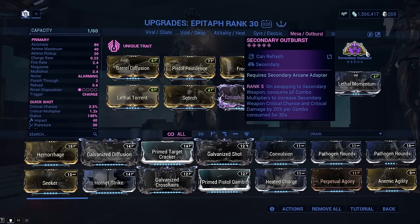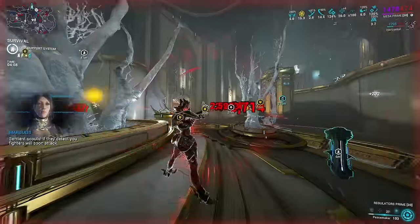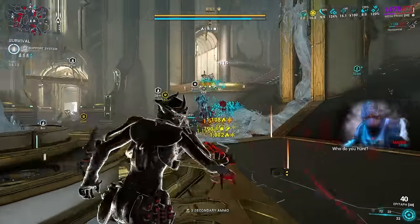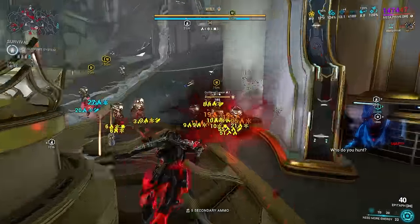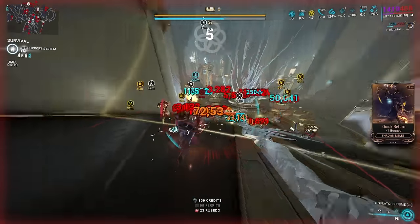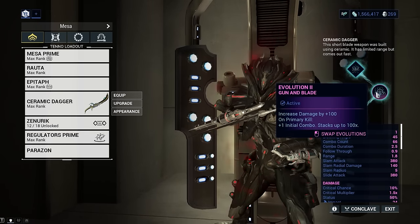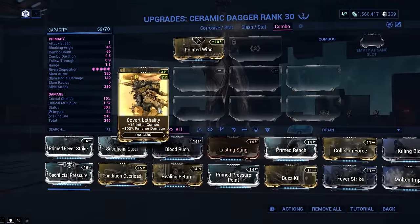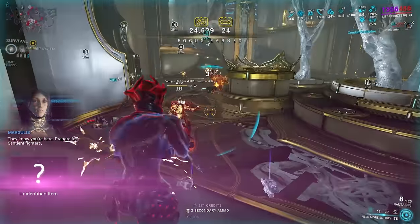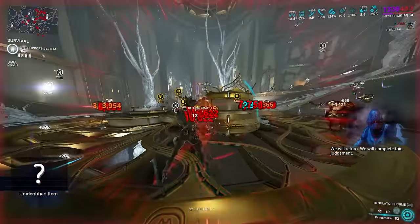Secondary outburst requires a little more effort. Consuming all combo to provide an at-max 240% CC buff and a critical damage buff as well, we need to find a way to consistently upkeep our combo without having to melee every 30 seconds — because it's a Mesa build, we don't do that here. Ceramic Dagger and Carden with its initial combo evolutions combined with mods giving the same solved this almost perfectly. A complete stack of gun and blade at 100, paired with the other requirements, gives 9x initial combo permanently.